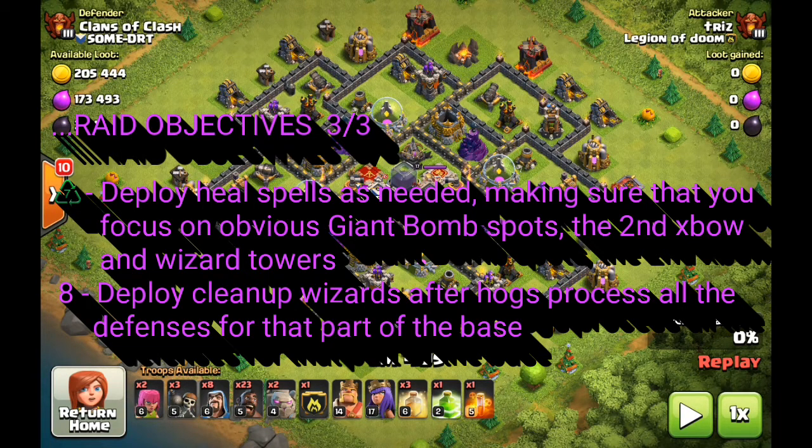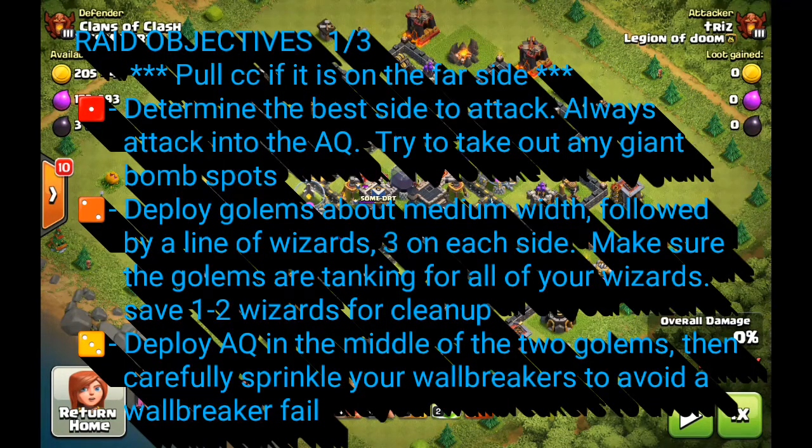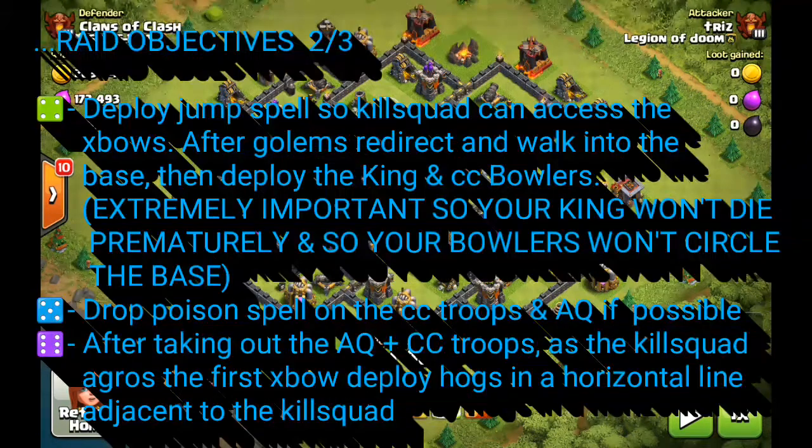Once that's done, you want to drop your archer queen in the middle, followed by the wall breakers — being very careful how you drop those wall breakers, making sure they're not going to be targeted by a mortar or caught in splash damage alongside a golem. The fourth raid objective is to drop the jump spell, and then after the golems start walking into the base, deploy the barbarian king. One of the mistakes people make with a shattered opener is that they drop their king either with the queen or way too early.